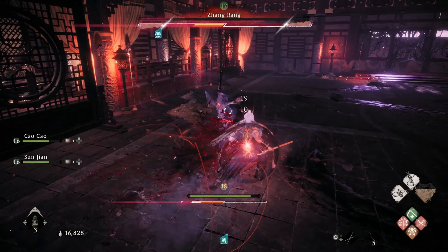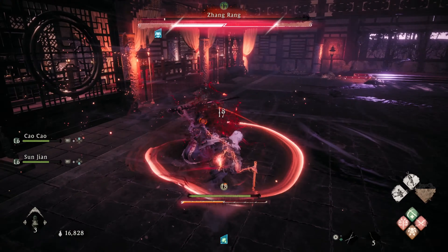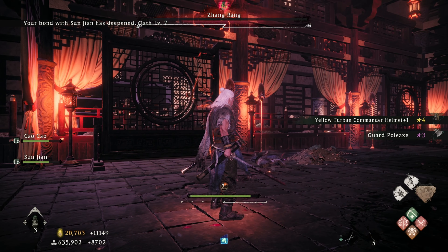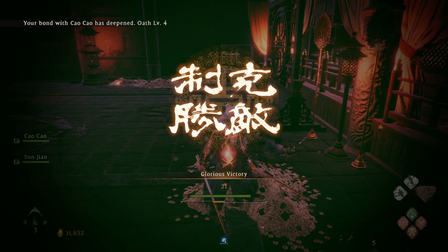Right here you can see he charges up for a perilous attack, but he can't get it off. We're going to keep using the Beckoning Pine over and over again — it just keeps him in that stun lock. Spamming it, watching his spirit bar, punishing — and we're done.